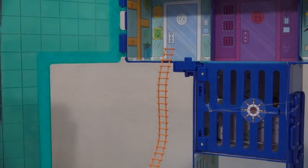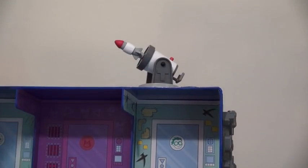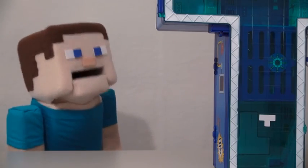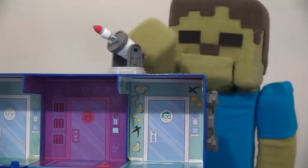So the ladder goes here, the satellite goes up here, and the rocket launcher goes up there. All right, that wasn't too hard. Now be careful with that, Zombie Steve. You don't want to shoot anybody's eyeball.